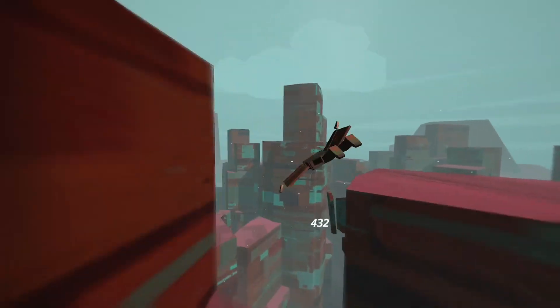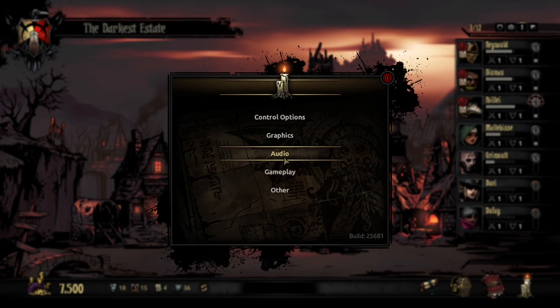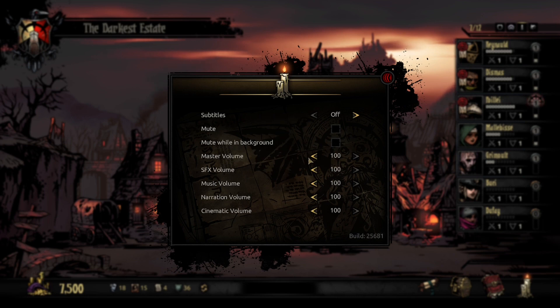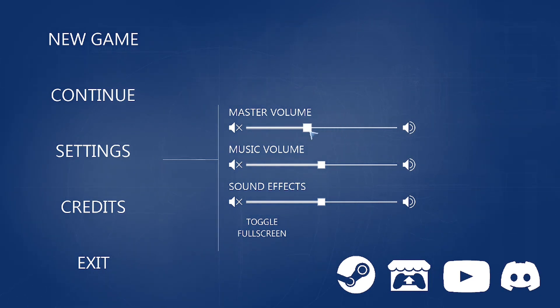Speaking of controls, be sure to add audio controls. Once you've done it a few times, it really isn't that difficult, as most game engines will do the heavy lifting here. You just need to add the options in the main menu or pause menu and give the player the ability to adjust the volume in-game, or even turn it off altogether. Ideally, try to set a nice volume as default and have that be in the center, so the player can turn it up or down as they see fit.